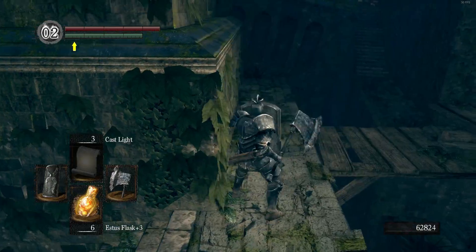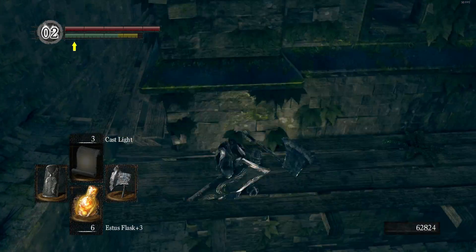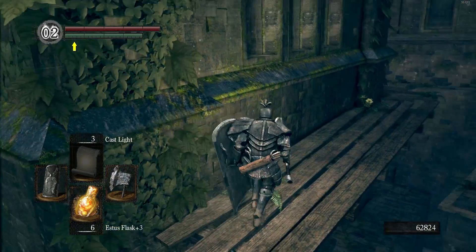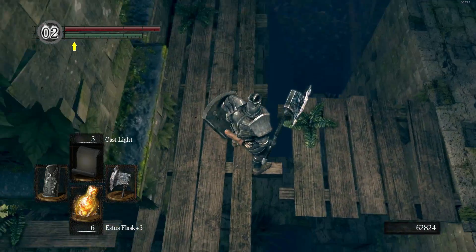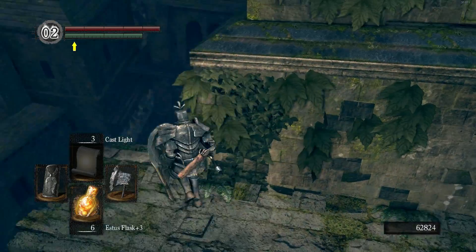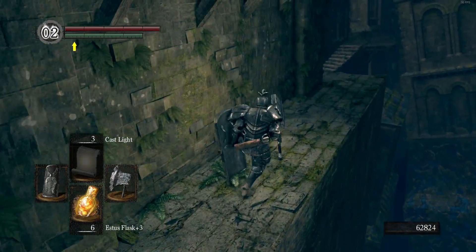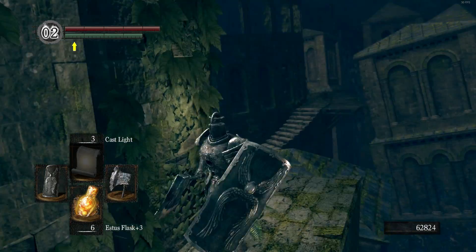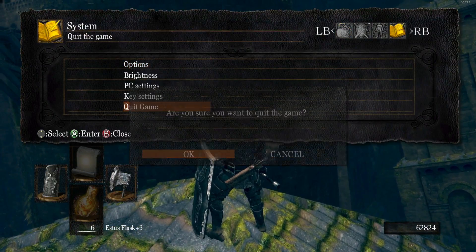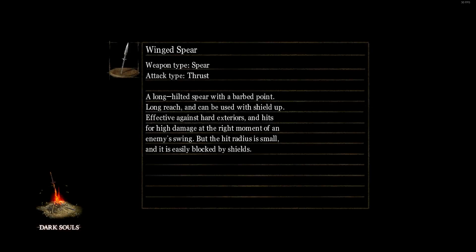I think this path takes me back to the beginning — yes, back up to where we were. We just have to make a jump. There's another soul item here, so lots of soul items in this area. We can drop back down. Now hop over to this ledge, and then quit out and reload — there'll be a Crystal Lizard right here. Let's see what he drops.